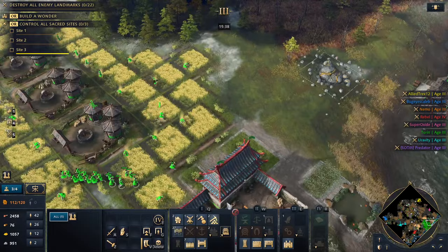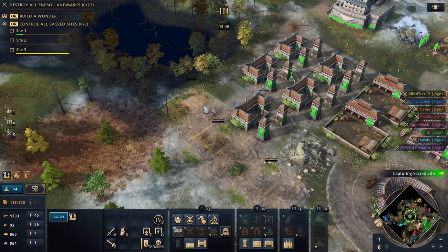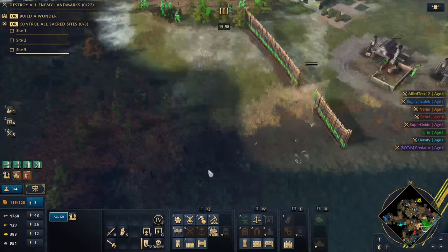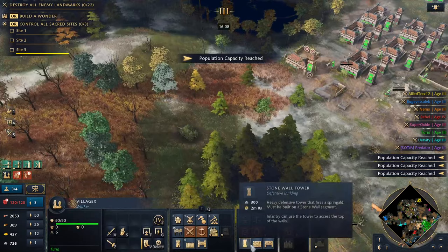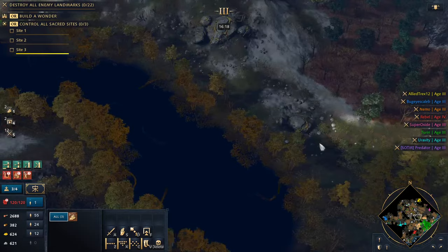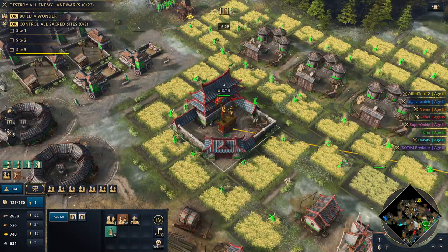Let's just get a big army now. Some more archery ranges — no problem. Let's go ahead and set up a gatehouse here. Now that we've got all this going, China can go pretty bananas. When you get that Chinese macro machine going it is just unrivaled. Let's set up some gate houses, get these nice wall networks going. We're going to need another village. I believe we actually got a relic — good, we did. There should be a monk coming across to grab the sacred sites.